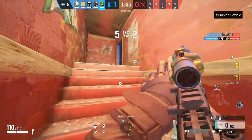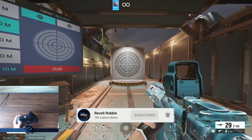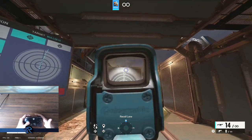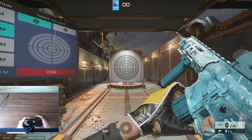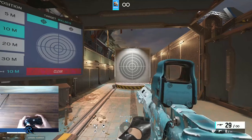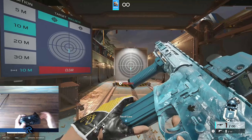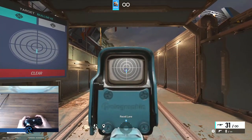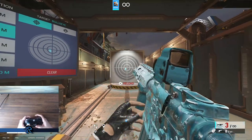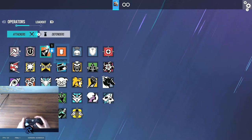Today's video is going to go through the best attachments for all operators. I'm going to play with two or three operators and show you the recoil patterns with the R4C. If you click RT, the gun goes a little bit up and right, so to control the recoil we want to be pulling down and a little bit left. It's not that much kick — pulling down should be fine. The recoil is literally not moving at all.